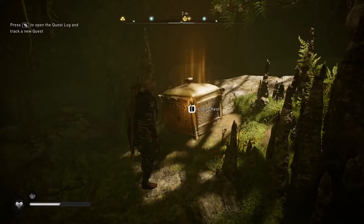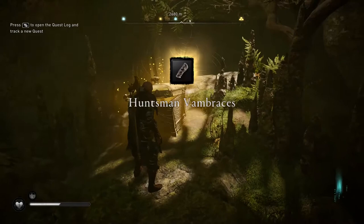While on the left side of this tree you can find another one with a chest nearby. This chest contains the Hunzman Brassers, which is the third part of the set you can obtain early in the game.